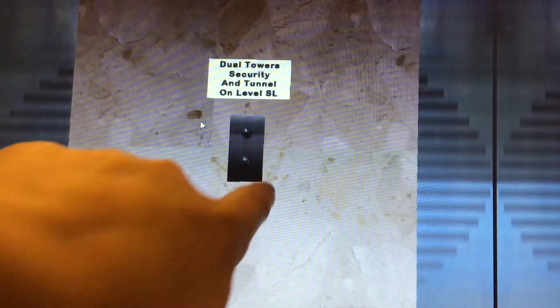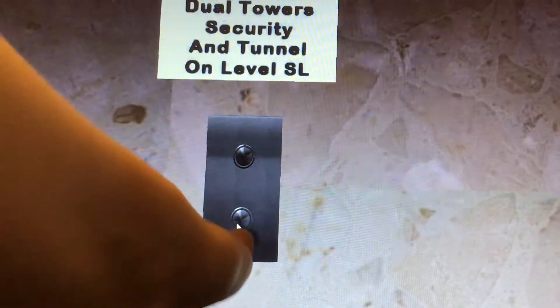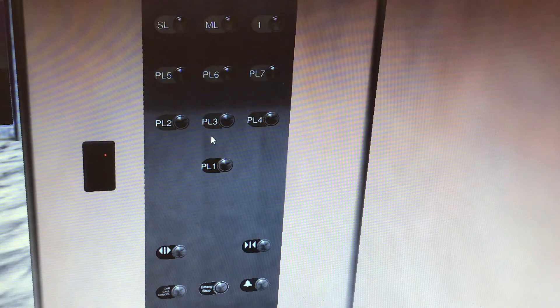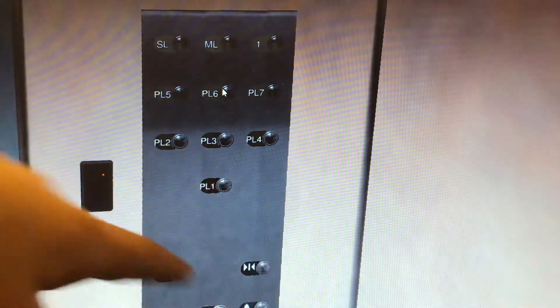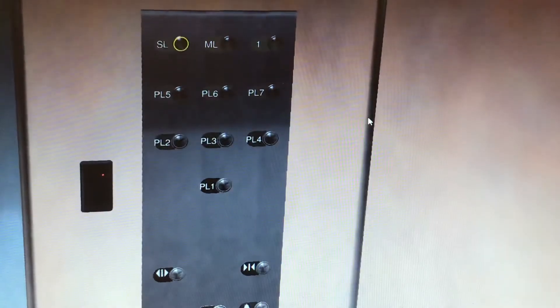As you can see, Dual Towers security and tunnel is located on level SL — we're going to look at that now. I'm not going to do a full tour of the dual towers, just the elevators, because it's really big. PL stands for parking, so like PL 7, PL 6, PL 5, PL 1, and then below that is LL 2 and LL 1. The lower levels are service level, so you'd only access those via service elevators. Let's go to SL.